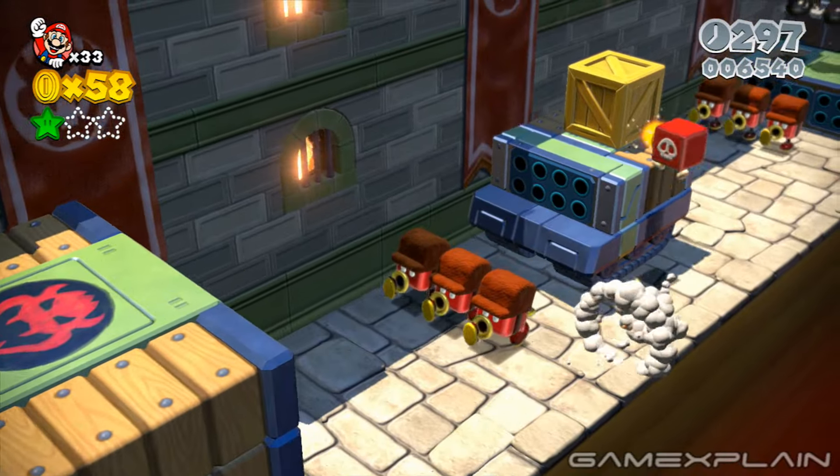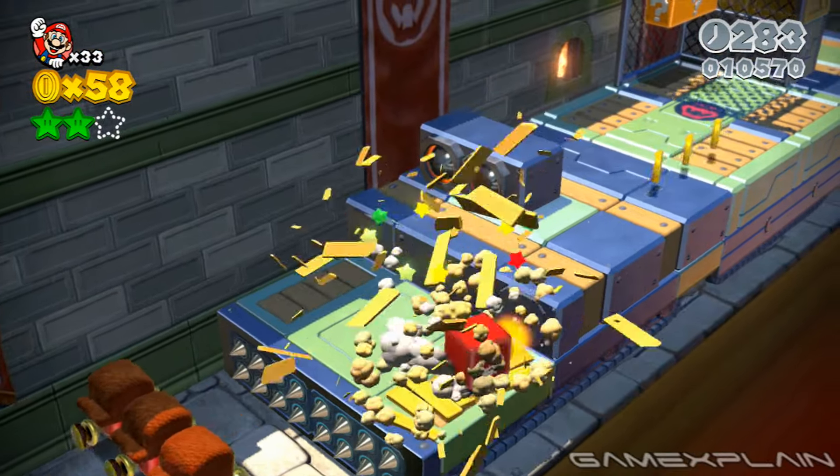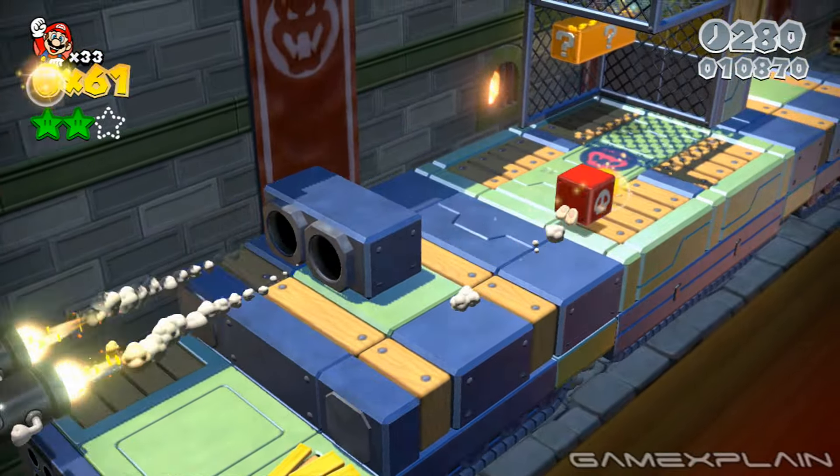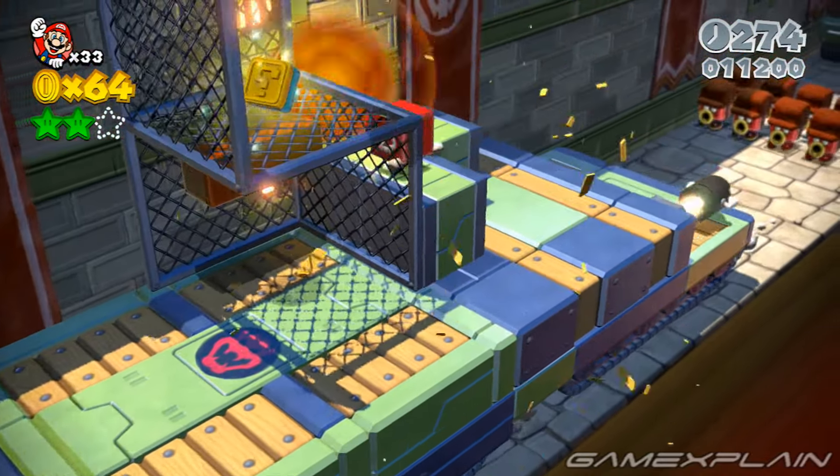During the second tank section, destroy the box on the second vehicle to reveal Green Star No. 2. You'll find the level stamp during the second tank section, above the third vehicle. To reach it, either backflip onto the boxes blocking the path, or destroy them with a cannon box allowing you to nab your prize.